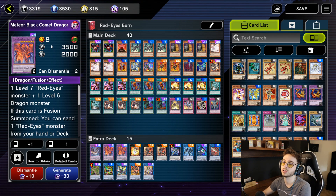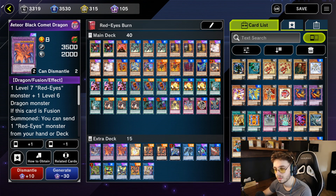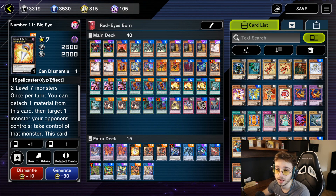I also have Big Eye — this card is very strong. As you'll see, it's so easy to summon level 7 monsters to the field, making Big Eye a really good card if you can't get over an opponent's monster.